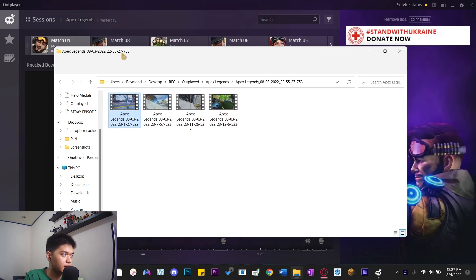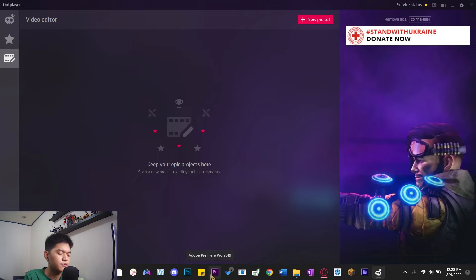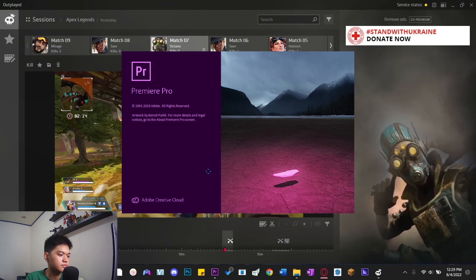There is a video editor tab in Outplayed, but you don't necessarily need it. If you have Adobe Premiere, Sony Vegas, or Filmora that's good enough. If you edit with Outplayed's built-in video editor it's going to add a watermark, so just edit with your own software.